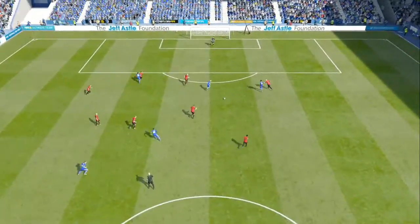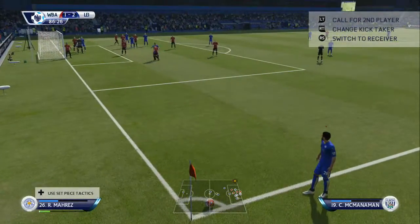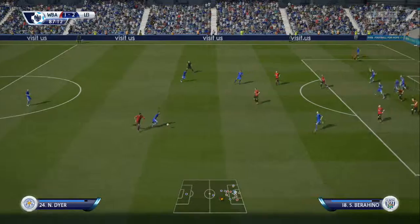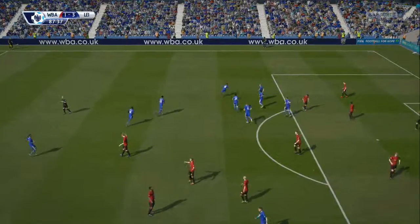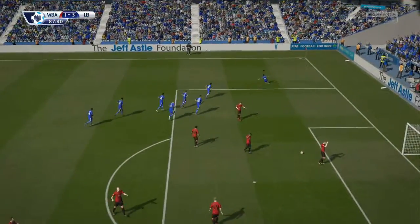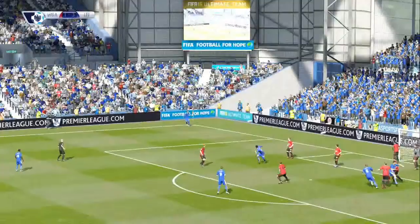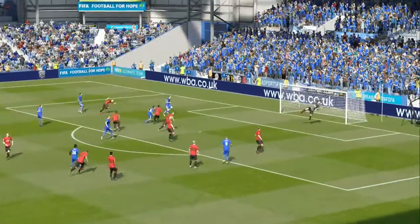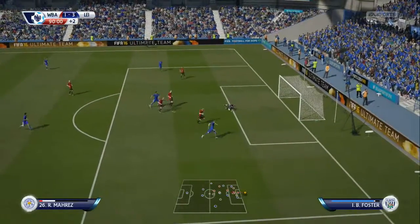With ten minutes to go, we regain the lead — Mahrez with a beautiful goal, right into the top right-hand corner. I can't believe what I saw when I scored that goal. Then with about four and a half minutes left to go, Dyer — a substitute — absolutely smashes it top right-hand corner. What a goal to finish West Bromwich Albion off and show who the better team is. We get another chance with Mahrez to try and make it 4-1, but it doesn't quite come off. The game ends 3-1 to Leicester.